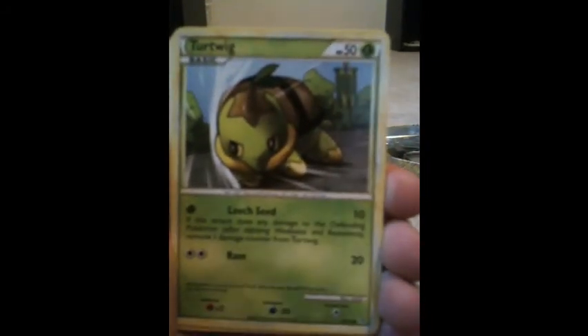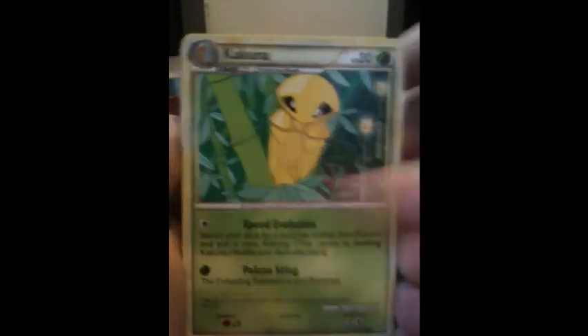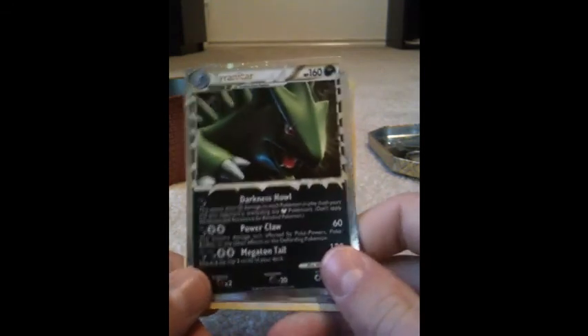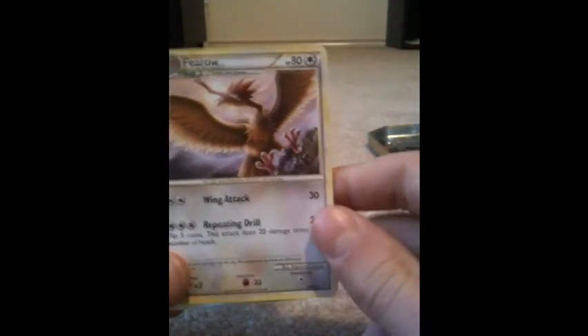From the Unleashed pack: Carnivine, Turtwig, Beldum, Aipom, Squirtle, Minun, Pupitar, Kakuna, and Tyranitar Prime. This is actually really funny because this is the third Tyranitar Prime I've pulled in my life, and I still haven't pulled a Kingdra Prime from this set. So this is up for trade if anyone wants it. And then a Fearow Rare.